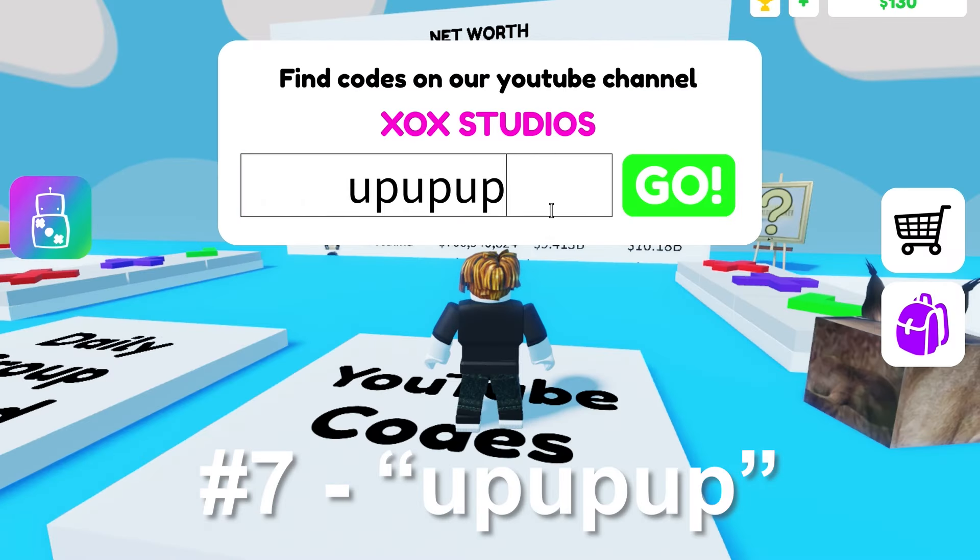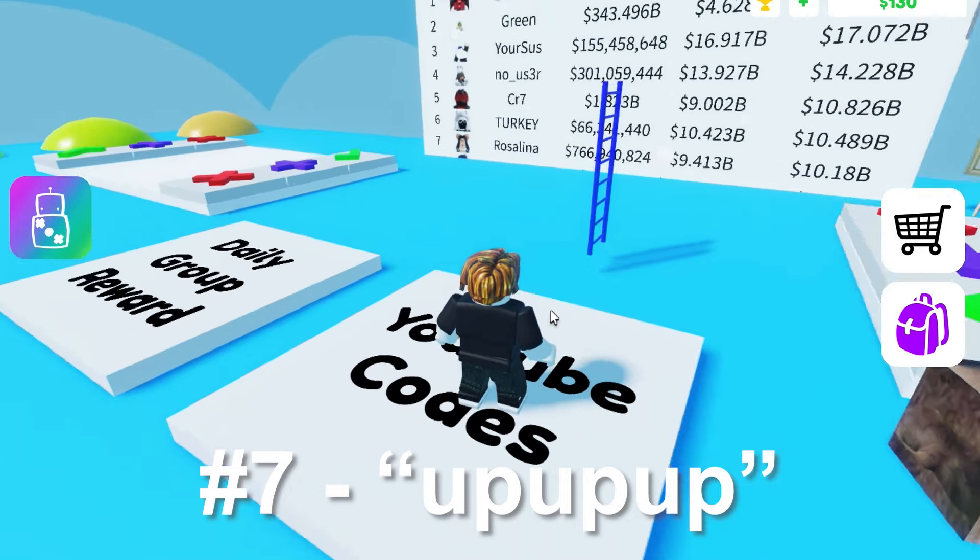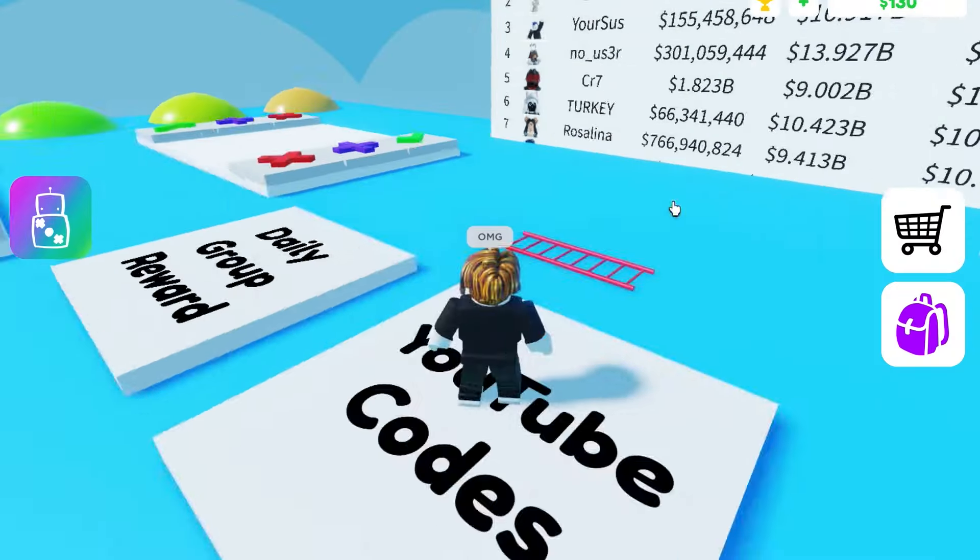Number 7 is Upupup and the code gives you a free ladder. You can get a normal or a rainbow ladder, which is pretty good.